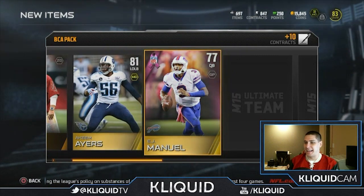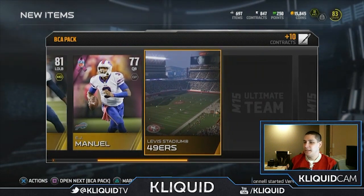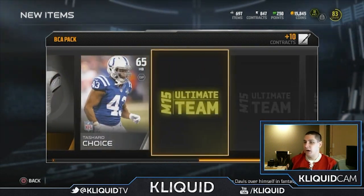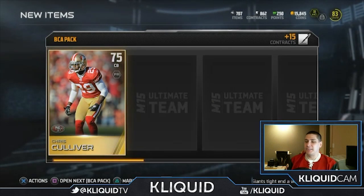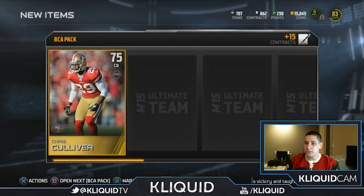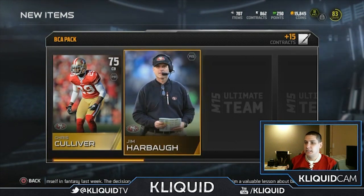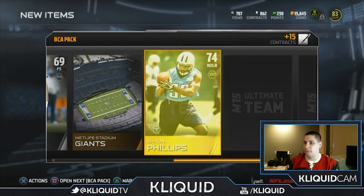Bruce Ariens is our first card, then we got a Team Ayers as our gold, and then EJ Manuel — of course he gets benched right away. The first player I get that's actually a decent BCA card is a player that got benched. Oh well, not too bad anyway. We got Travis Frederick — I think he might actually be a decent card.